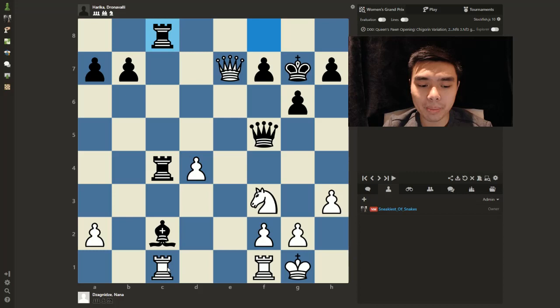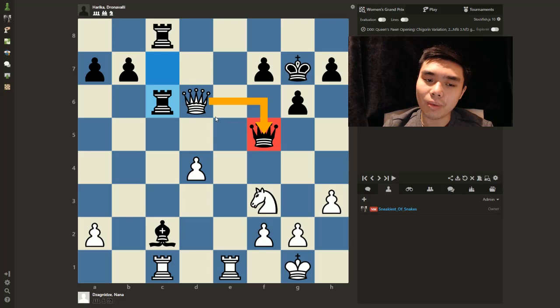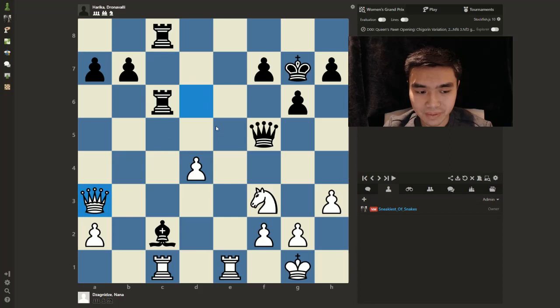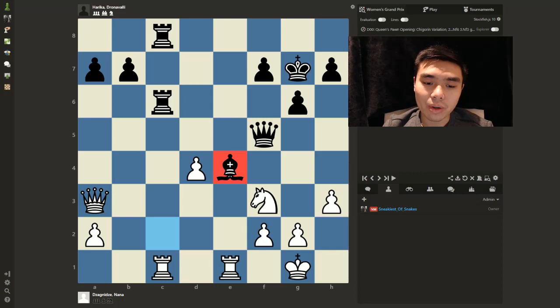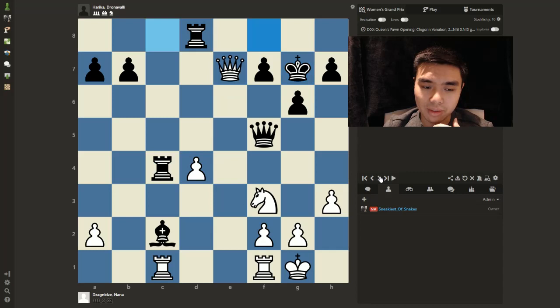Rook AC8 doubles up on the very important C file, Rook E1 is played doubling on the E file, Rook C7 chases the queen, and the queen retreats. White doesn't really want to trade queens because, as I said, with queens traded it favors the side with fewer weaknesses. Queen A3 is played defending the Rook on C1, then Bishop E4. My question for you: if you were playing White here, what move would you play in order to keep equality in this game?